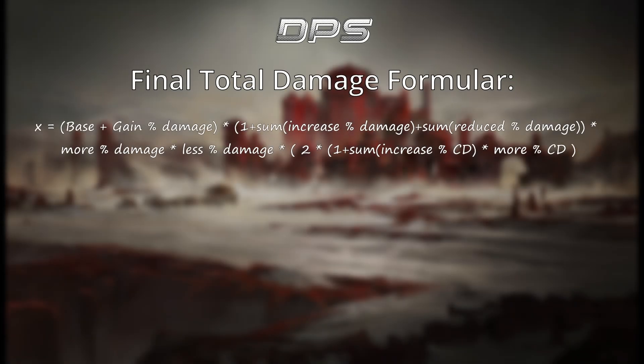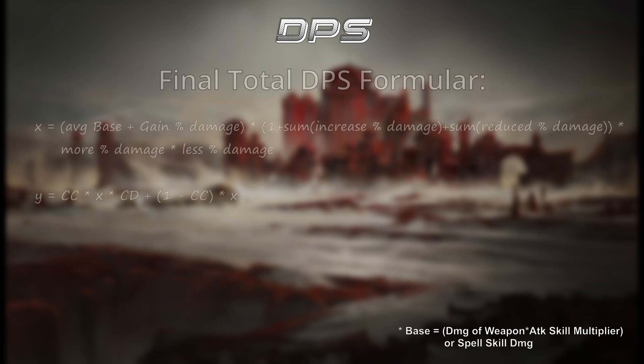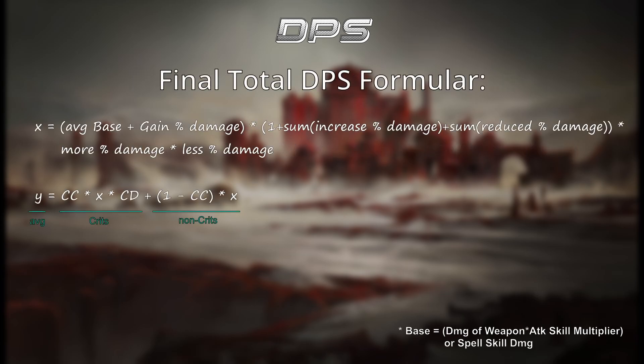So now you know how damage is calculated — but what about DPS? To find out how much DPS we would do, we need to adjust some things. This would be the final formula. For easier visibility, I've included a cross-reference where X is our average damage without crits and Y is our average damage with crits included.